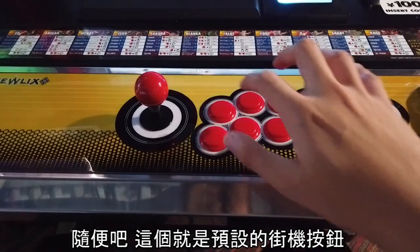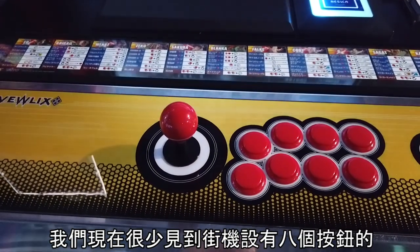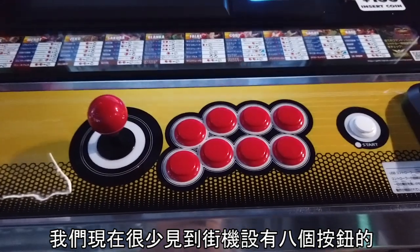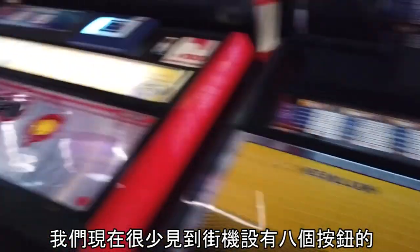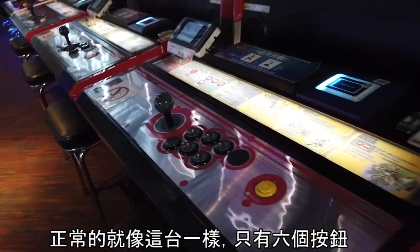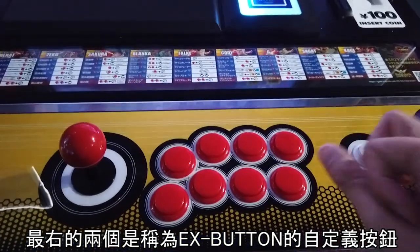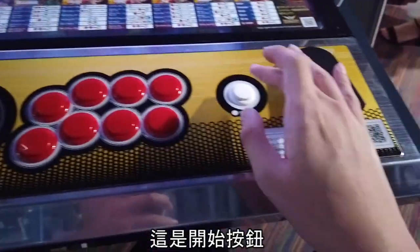Here are the default button layouts. It's rare to see eight buttons in an official arcade layout — usually they have six buttons like that. But here it's eight buttons for SF5. You can customize these two extra buttons; they call them EX buttons.